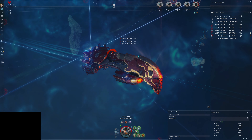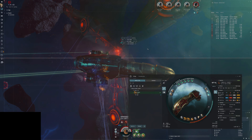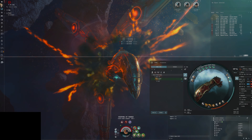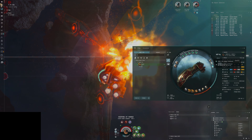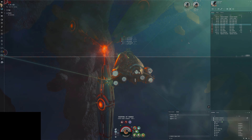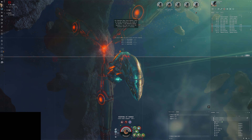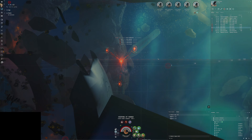I had a Federation Navy 10MN afterburner and a Tech 2 10MN afterburner before, but my previous fit didn't really need faction. However, I need the Federation Navy because of fitting requirements. The Federation Navy costs around 30-40 million ISK and I didn't have enough, so I bought a compact one temporarily until I can afford it. I'm also going to try to get damage implants and damage modules, which will be very useful for doing these sites as quickly as possible.